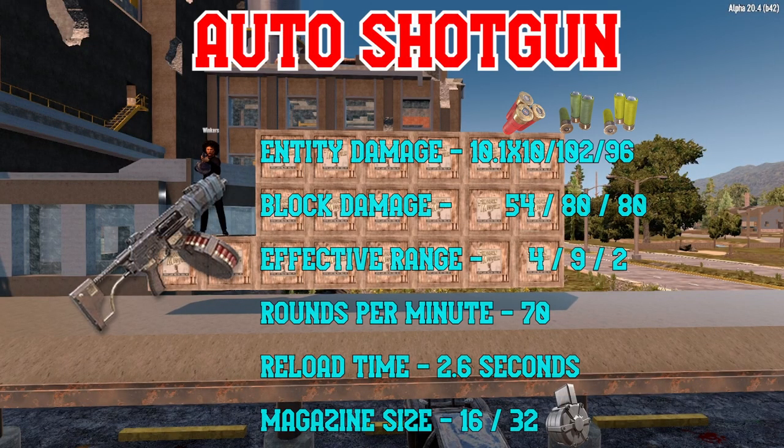At the fourth and final tier, we have the legendary Auto Shotgun. With the Drum Magazine mod giving a 32-shell capacity and a fire rate of 70 rounds per minute, it takes the impressive stopping power of previous shotguns and turns the player into an absolute force of nature. Most zombies can be killed in a single shot, while stronger targets are absolutely decimated in short order, typically long before they even get a chance to strike at the player.